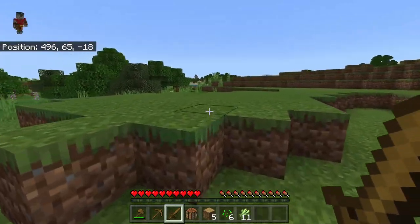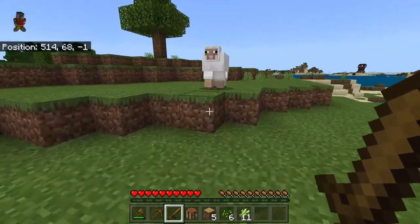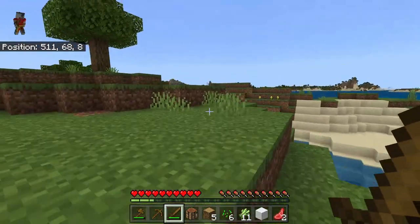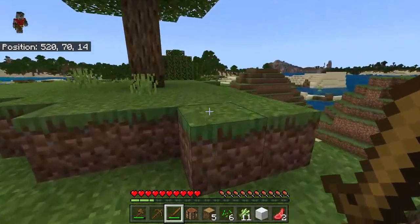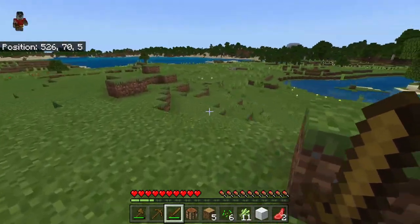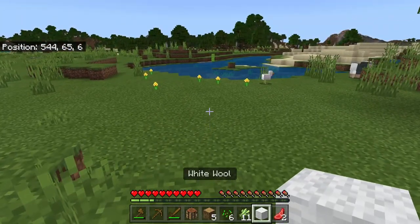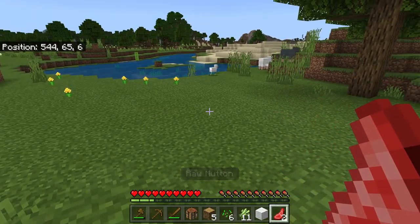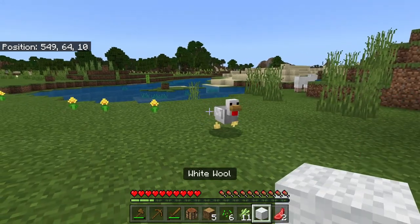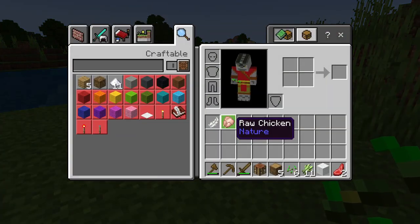Now we want to look at finding some animals and a place to ride out the night. These are sheep — I'm not going to kill the baby ones. As you can see, sheep will give you wool and raw mutton. Raw mutton can be cooked in a furnace. Chickens will give you raw chicken and feathers.